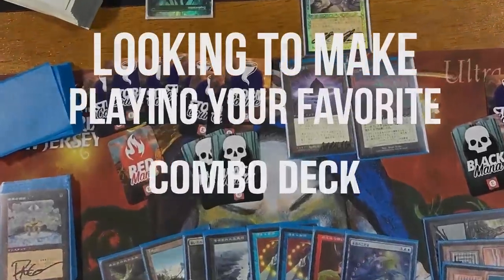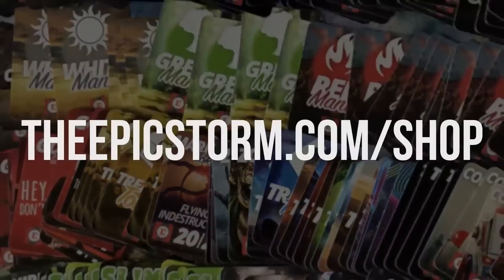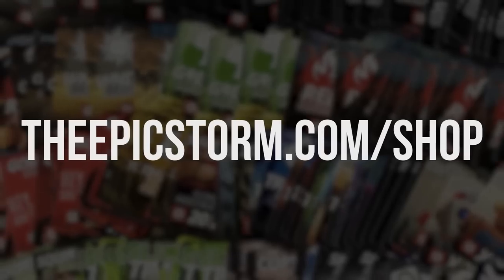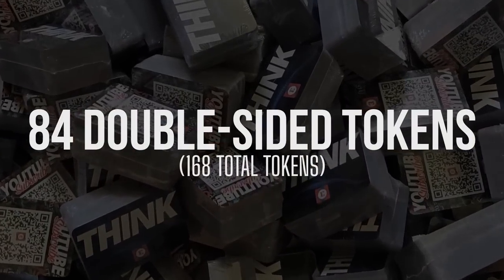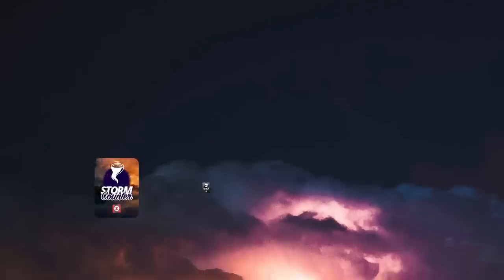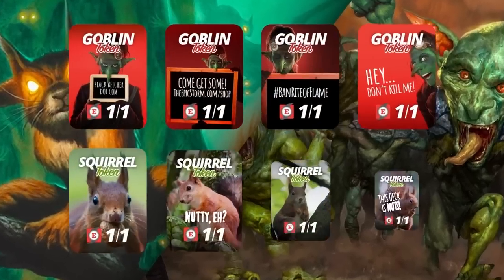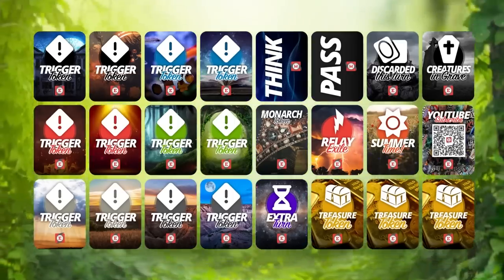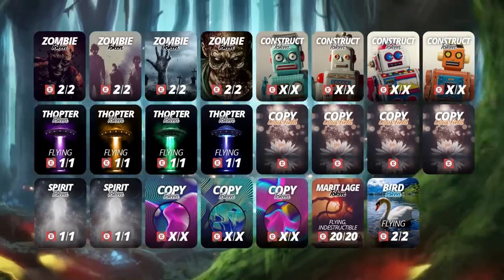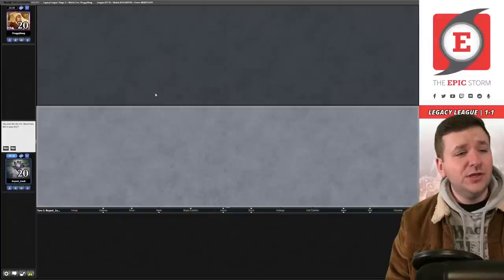Looking to make playing your favorite combo deck much easier? Check out the Epic Storm Mini Token Combo Pack at TheEpicStorm.com/shop for $14.99. This combo token pack comes with 84 double-sided tokens including classic Storm and mana tokens, as well as fan favorites like Goblins, Squirrels, and Slime. We've expanded this pack to cover a variety of formats.